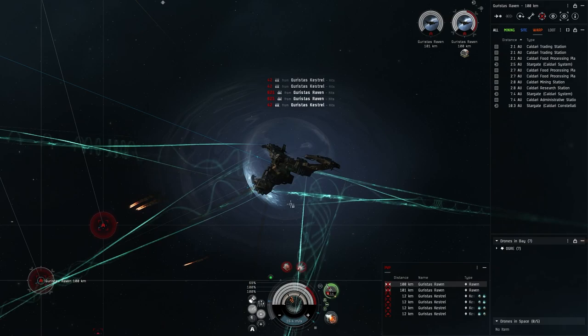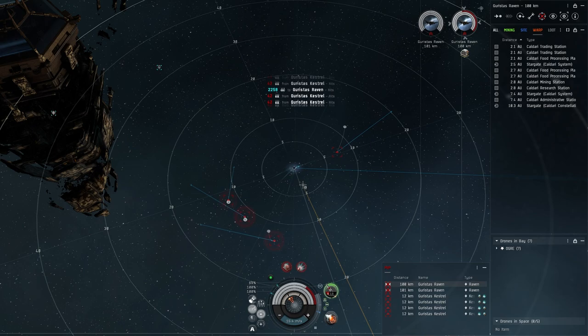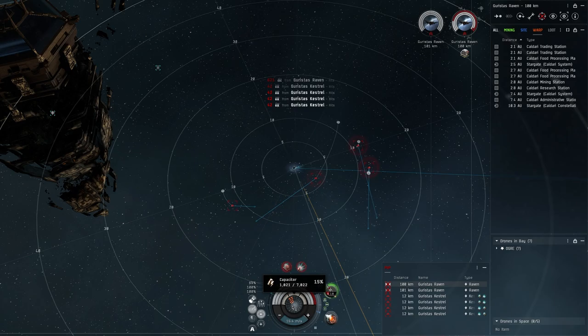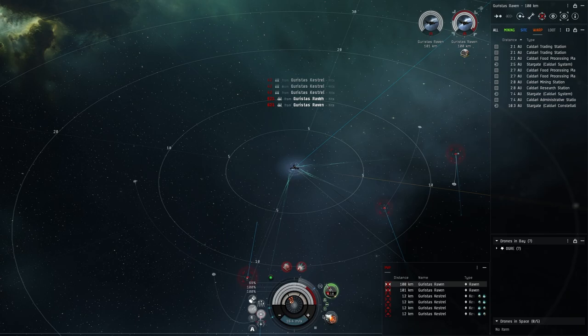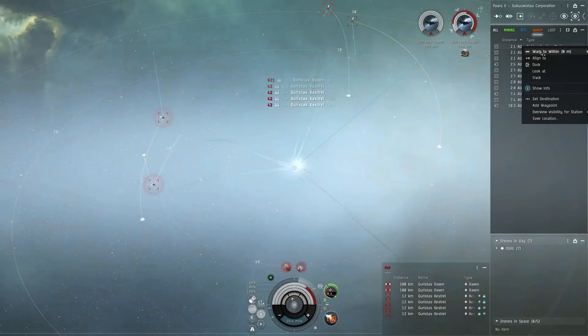We want to be heading in the right direction, pointed directly at the station, because our speed will maintain through the Micro Jump. If you wanted to, you could carry Hobgoblins instead and drop a bit of tank, carrying a web — once the structure goes down you can web one at a time and the Hobgoblins can take them down, even the heavies. But one web usually isn't fast enough since these guys move pretty quick. We've got about a thousand units of capacitor now.